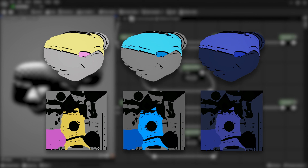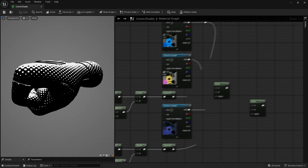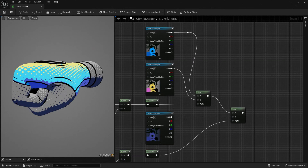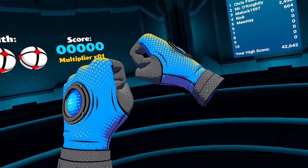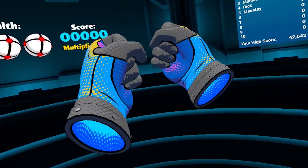Next, I made three different textures — one for the highlights, midtones, and shadows — and used the dot patterns we just made as masks to blend between them. Throw it all together and it looks something like this. I think it looks pretty cool, but would you believe me if I said this was the easy part?